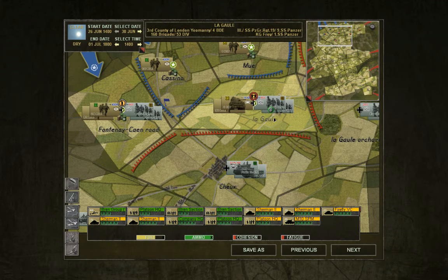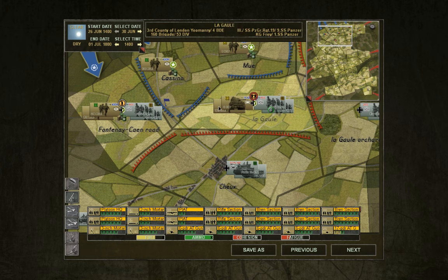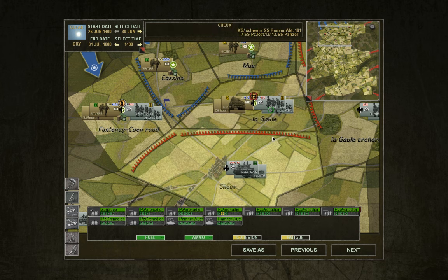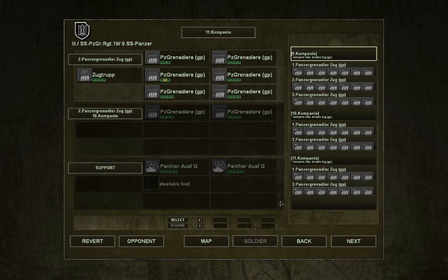Hello everyone and welcome back to Let's Play Close Combat Gateway to Caen with me, Lord Cucumber. Alright vegetable friends, let's see if we can take this force of Shermans that are almost without cohesion and are very tired. Let's see how well they're supported — they're okay, but I still feel we have the better option here. We'll see.